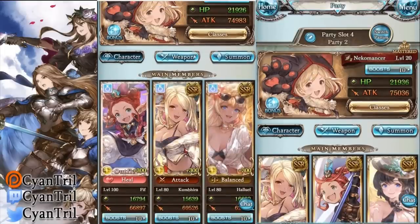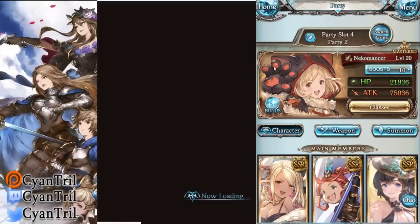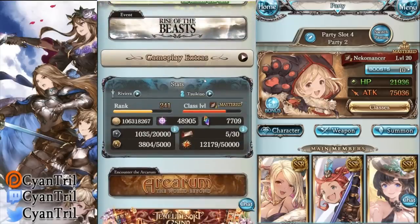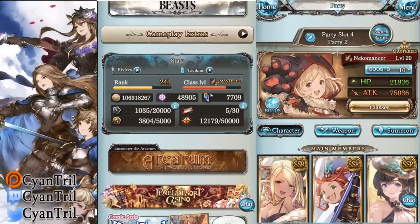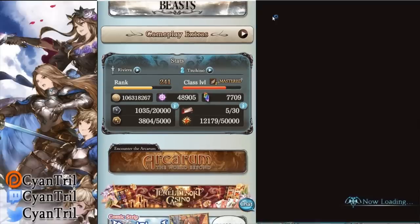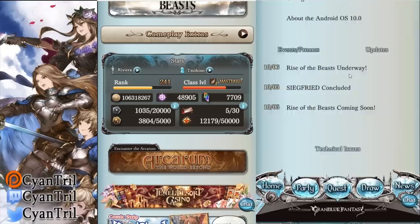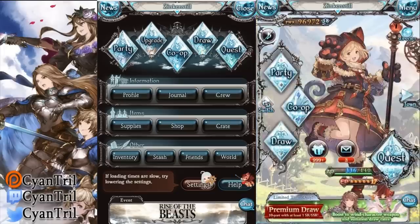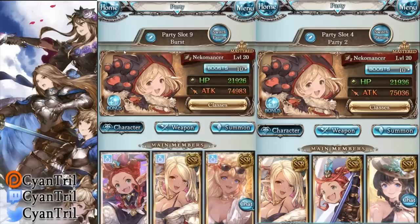I'm not entirely sure where that stat difference comes from — maybe somebody can tell me. I'm guessing it's the rank, because you still get stats upon ranking. I believe you get three attack and one HP per rank. The account on the left is ranked 241, and the other account is ranked 250, so that's probably why the stats are a little different.